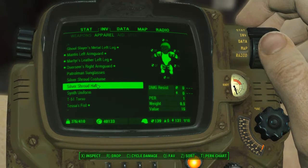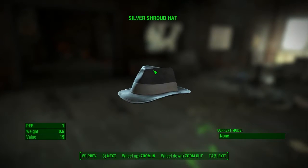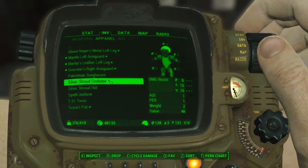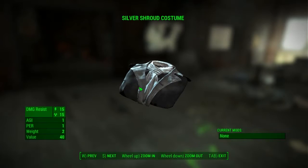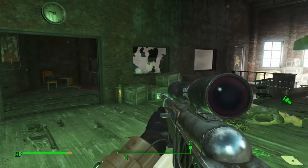Let's take a quick look at what it looks like. This is the Silver Shroud hat — a very nice classical hat — and you get the coat as well, the actual costume itself. They don't really do much; they give you a bit of agility and a bit of perception but nothing amazing. The costume does have a 15 damage resist though, so that's not really bad for a standard set of clothes.